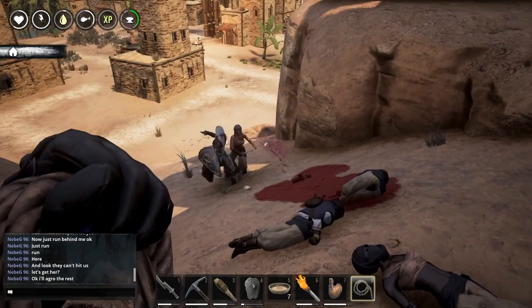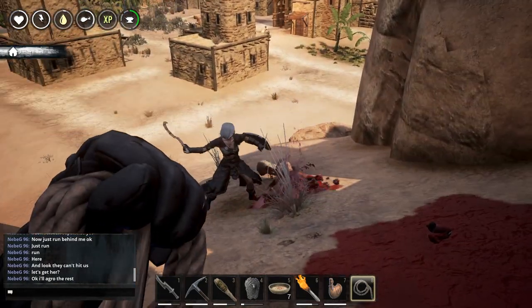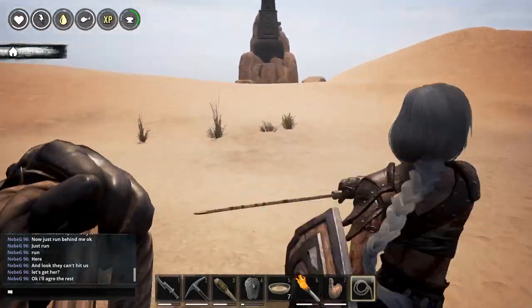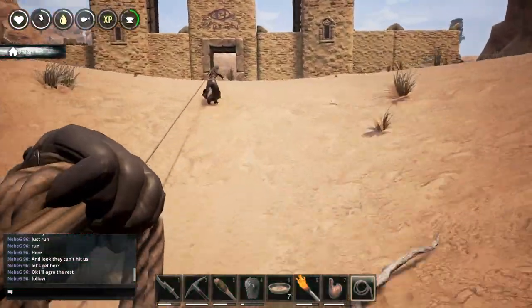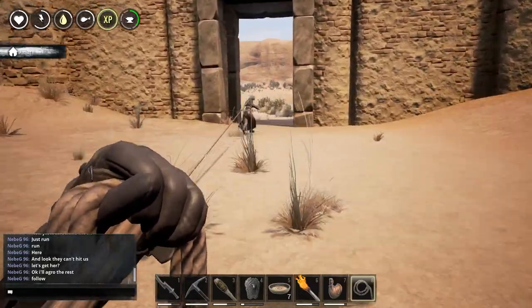Yes, I got her! Yes, I have the named one. Nice. Now we need to get back to the base — you know the way to the base? The easy way to the base? Oh crap, not here — wasn't a good idea. I think with these two both wheels will be full, or maybe one thrall will be broken already by now. I have no idea.